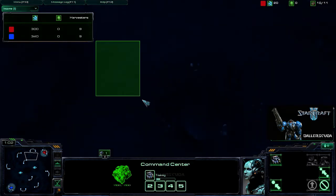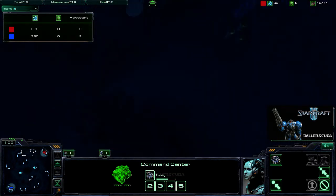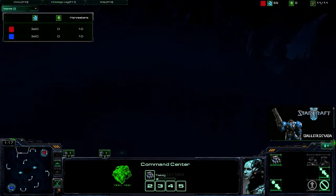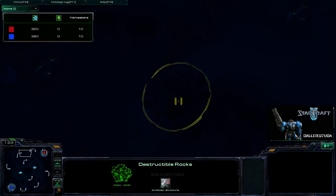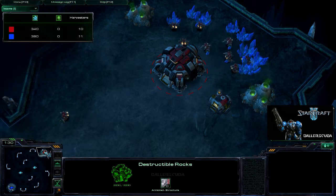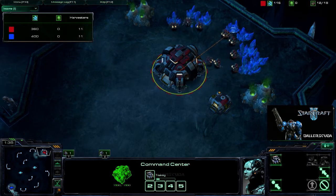The map is Zelnaga Caverns, home of my least favorite expansion, because there are actually three entrances into the expansion. There's one here, one here — even though most people consider that one route in — and actually two more over here. So technically there are four entrances from two different directions into the expo.